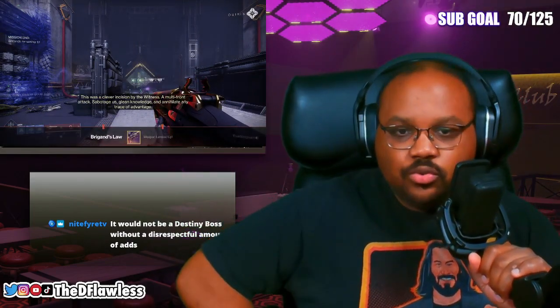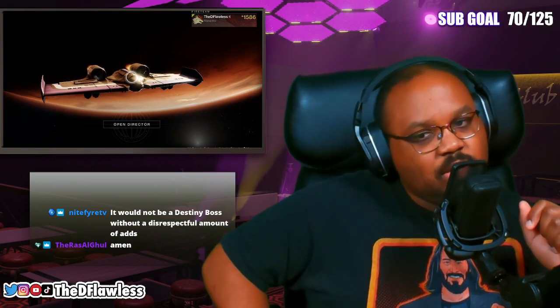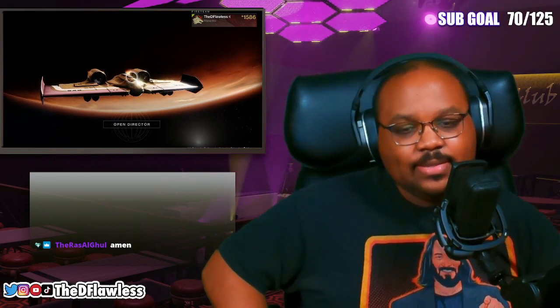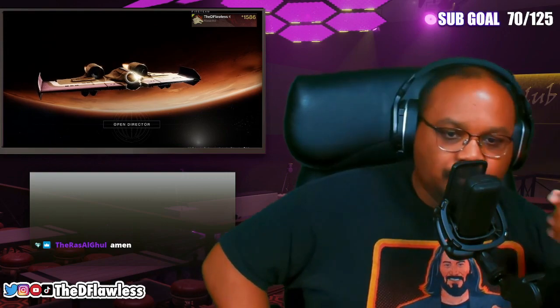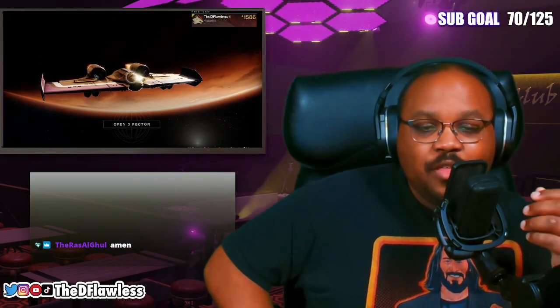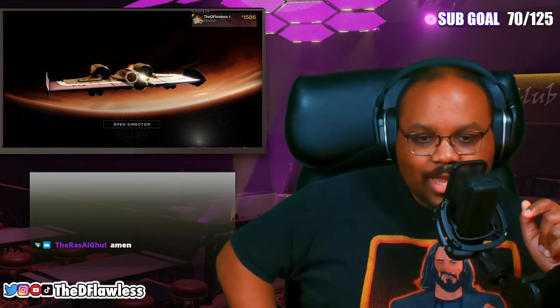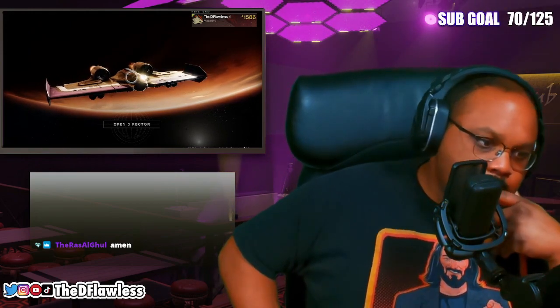I know what people are going to take issue with — it's the blatant reuse of certain assets. We straight-up ripped the Garden of Salvation hydra boss, there's a giant Vex that just walks around, we're back on Mars, and some rooms look kind of identical. But it's scaffolding — the dungeon is literally scaffolding, so that's kind of metal when you think about it. The gear is cool, the guns are cool, the encounters are cool, even if they are a little samey.